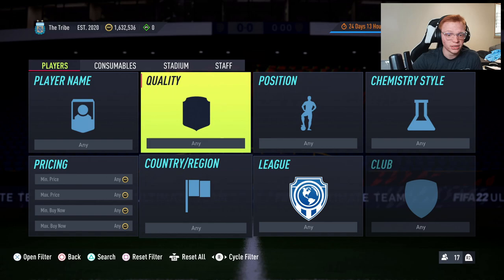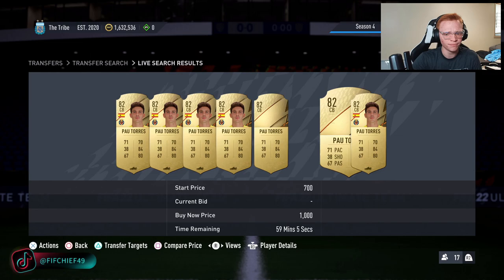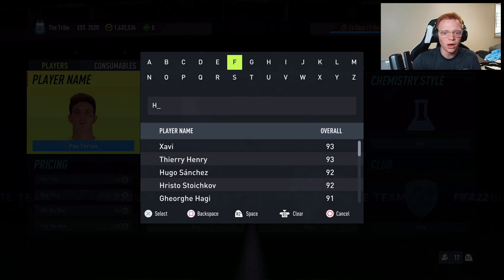Moving on to the next investment, some that I like are gold rare center backs that always go up in price with daily SBCs. For example, a guy like Pau Torres here — he typically hits around 1,500 to 2,000 coins with the right daily SBC, and he's currently selling for 1,000 coins a piece. We saw him hit 2,000 coins last week and sit at 1,600 the week before. He's just too cheap at the moment and always goes up with SBCs like this.